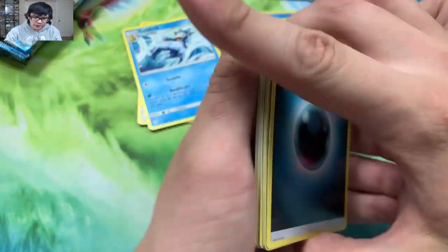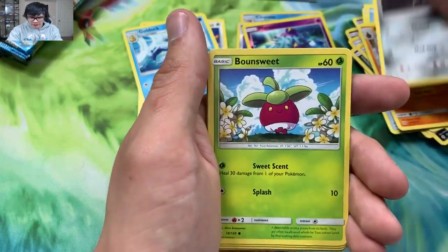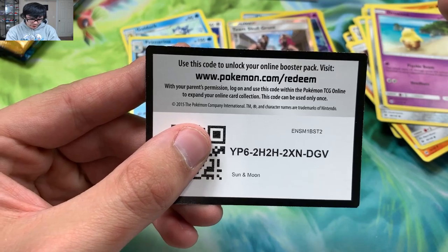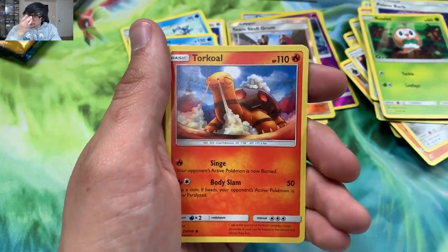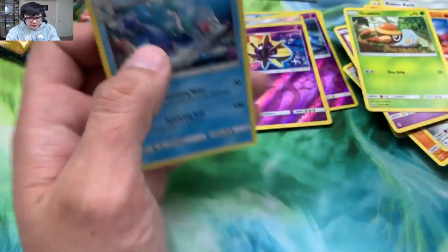Not so bad so far. We got ourselves a holo rare — it is always good to get a holo rare. We got an Alolan Diglett, Skarmory, Cutiefly, Drowzee, Team Skull Grunt. I actually need that in a full art as well. I can't remember everything I need, but I know I need the Espeon full art. Sun and Moon base is rotating soon — I think it rotates in August — so a lot of these cards will not be playable, and this set's price will go down except for probably secret rares. The set's bound to go out of print.